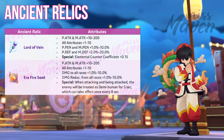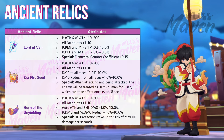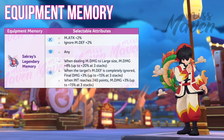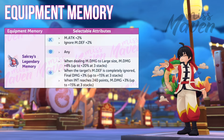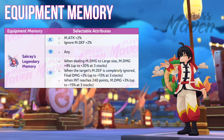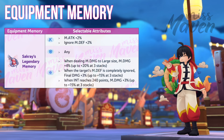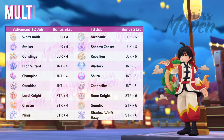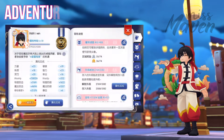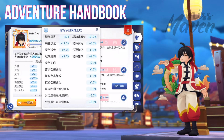For Ancient Relics, focus on increasing damage using Lord of Vein or Era Fire Seed. You may also opt to improve survivability using Horn of the Unyielding. For Equipment Memory, prioritize the attributes that boost damage. For the third selectable entry, choose the first option if your focus is solely on PvE; if you want versatile stats for both PvE and PvP, consider the second or third options. For Multi-Job, unlock additional classes to get more INT, Luck, and Strength. For Adventure Handbook, focus on collecting items and achievements that grant Magic Attack when unlocked or deposited.